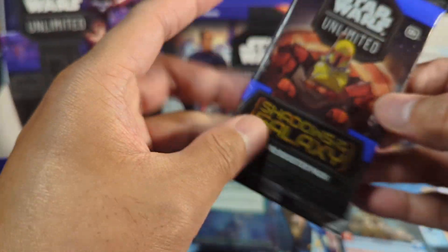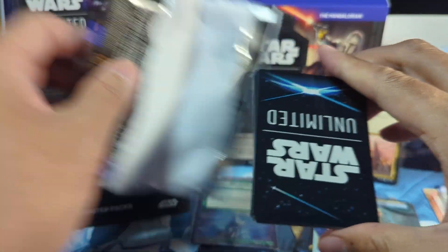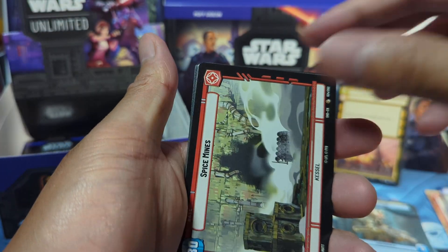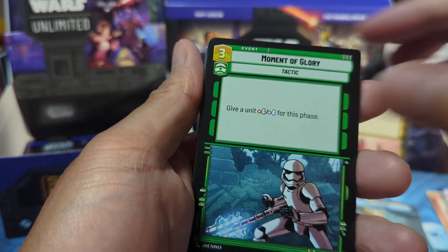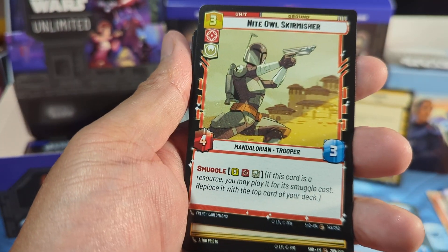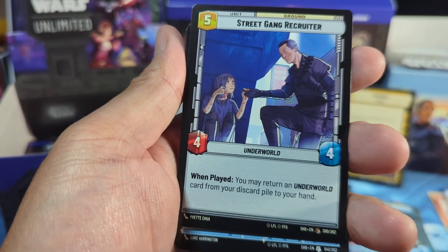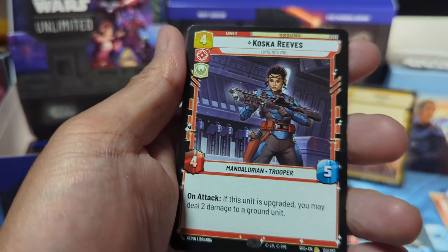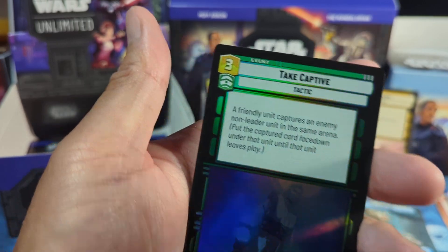Next up: Dr. Aphra — hey, I think it might be the first time I got this leader card. Spice Mines and our usuals. Lady Proxima, Koska Reeves. For the rare: Take Captive for the foil.